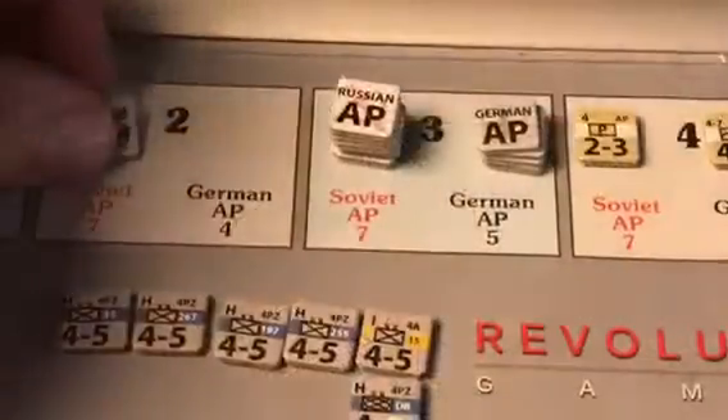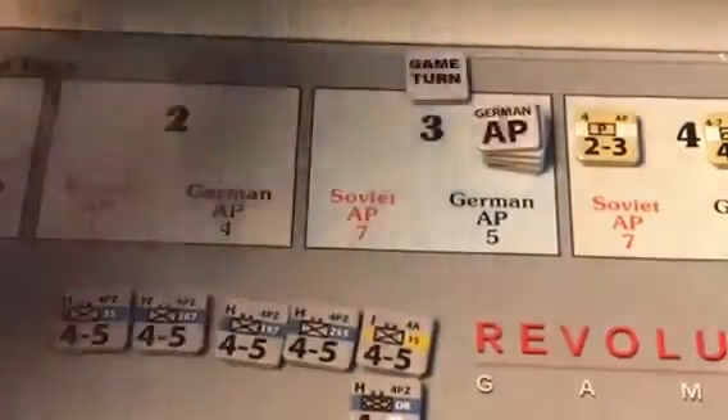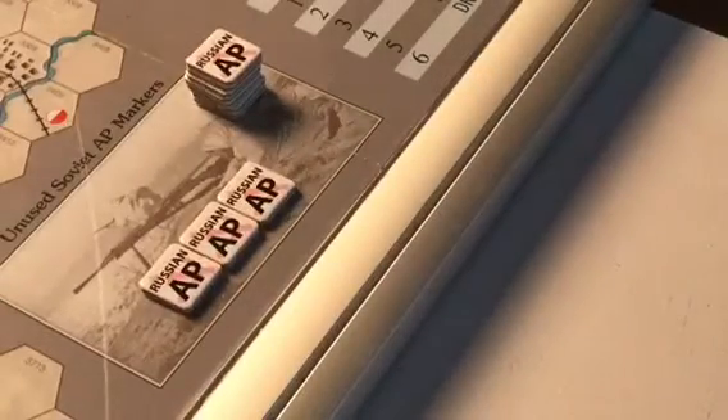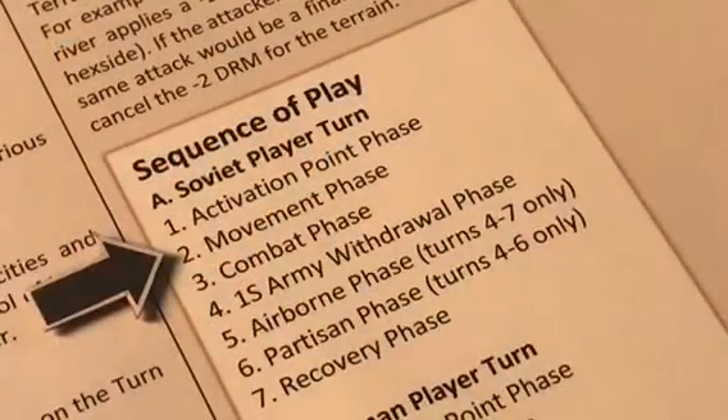On to turn three. We proceed to the Soviet activation point phase. The Soviets receive seven activation points. These are added to the three activation points left in the unused box, giving the Soviets a total of ten activation points for this turn. We now proceed to the Soviet movement phase.